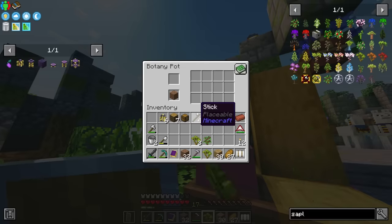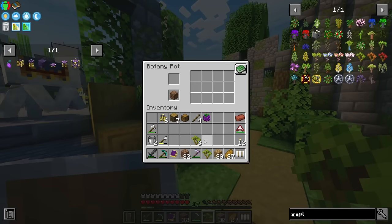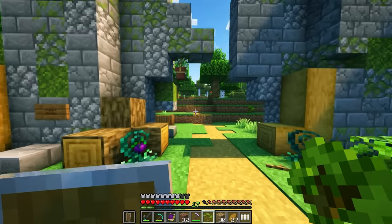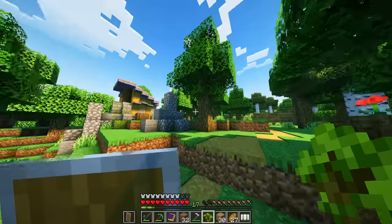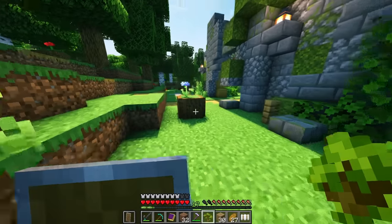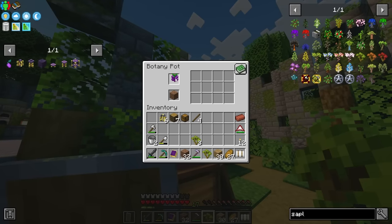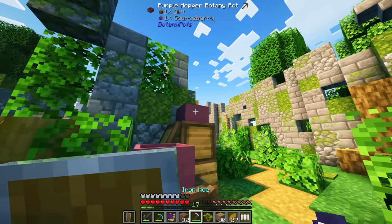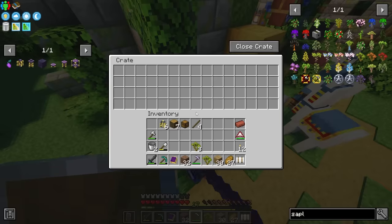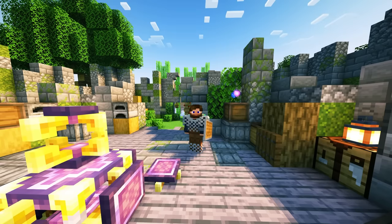I'm setting up botany pots — they work with saplings too but require a significant amount of clay. I'm going to dye the terracotta purple to match our theme. We have some flower pots from loot as well. Now I need to get source berries in here too, and then saplings — there is a small issue since the botany pot mod doesn't have support yet for Regions Unexplored trees, so we'll have to farm maple saplings manually for now.